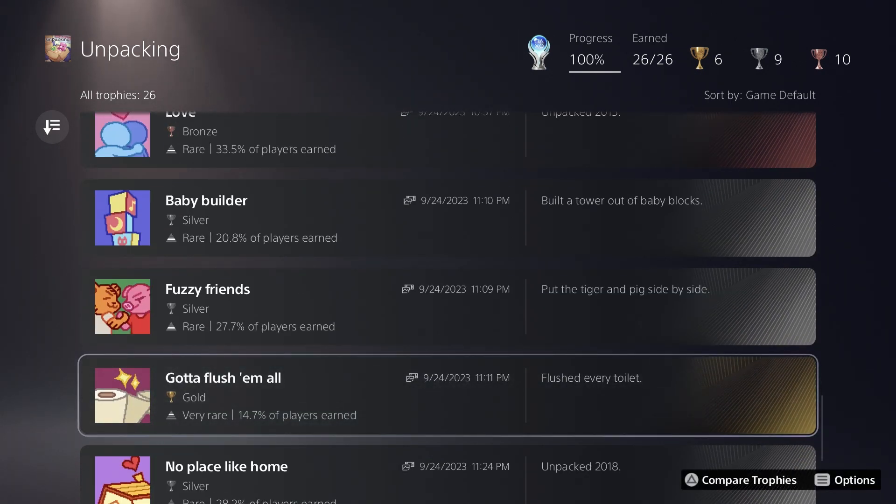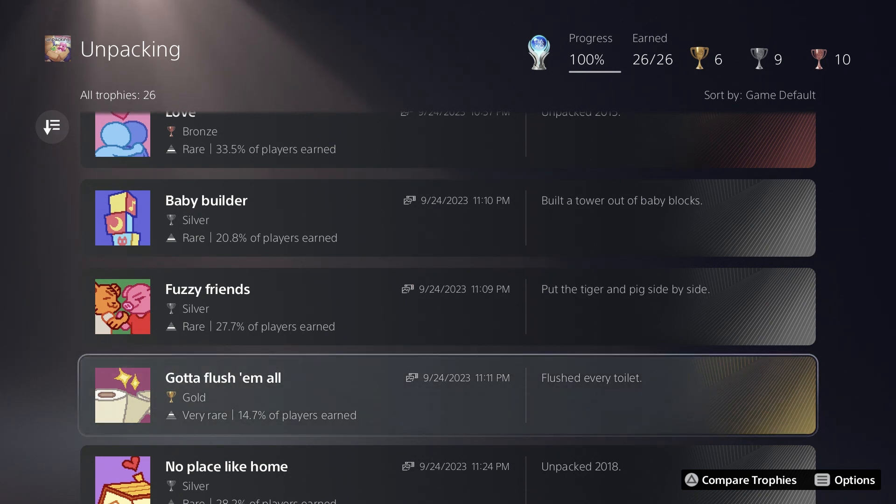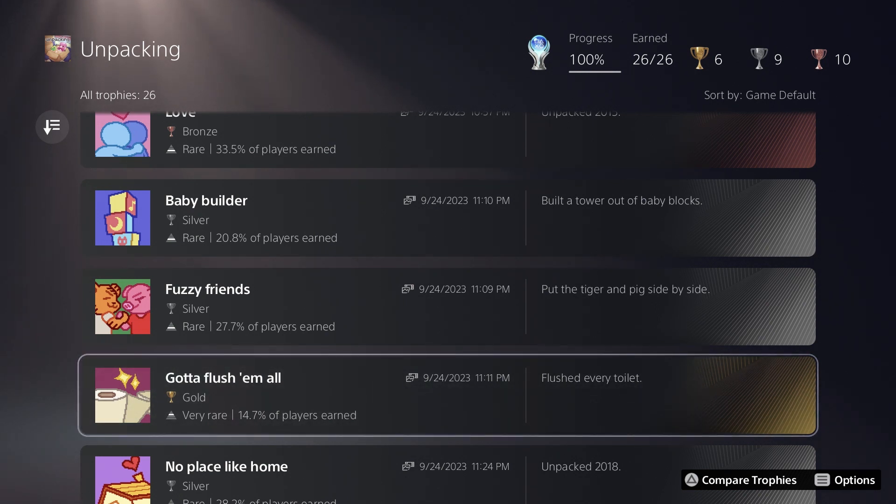You also have to flush every toilet throughout the game. I think there's a toilet in almost every level starting with level two, except maybe one level doesn't have any, and the very last level has two of them. So just flush every toilet you come across. Nothing's truly missable because you can always go back to previously completed levels, so there's nothing to worry about.